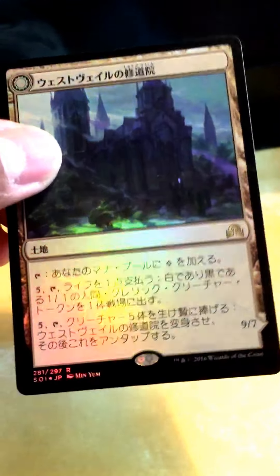Alright, I think that's the... we got a flip rare! Ho ho ho! Whoa, look at that! A Westvale Abbey — full Japanese. Are you serious? Wow, I didn't see that coming, guys. We got a rare checklist for that one.